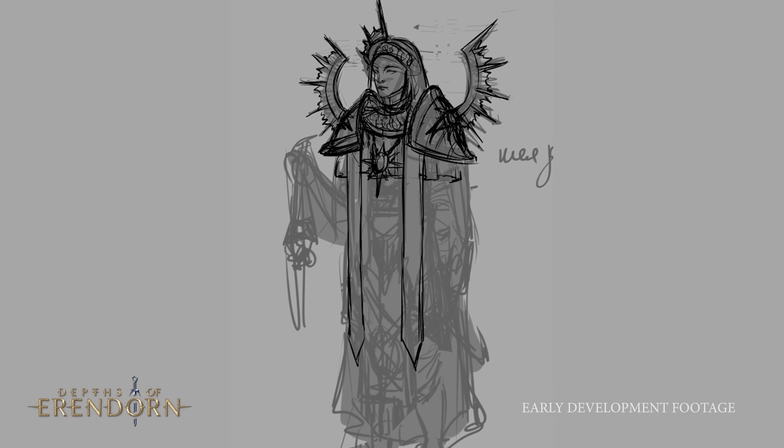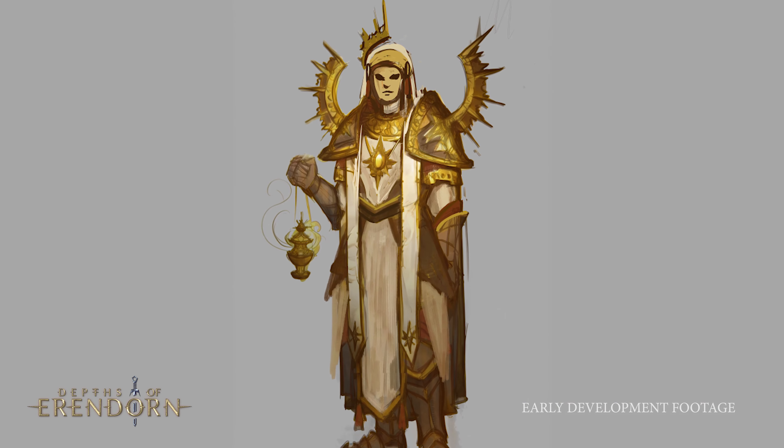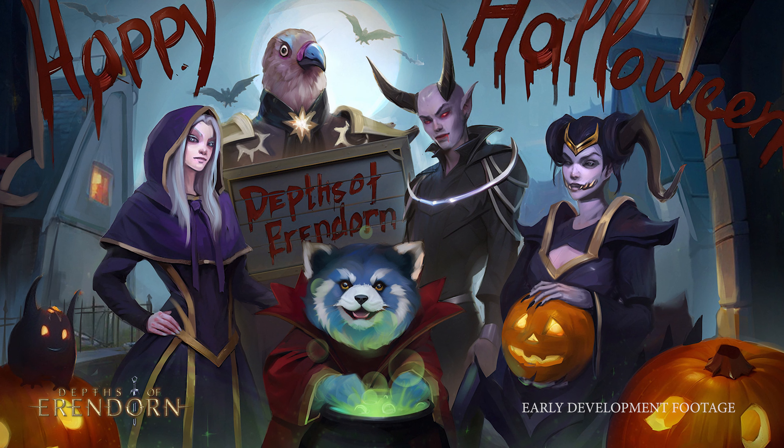Furthermore, they delved into the conceptualization of new armor sets, with a particular focus on crafting a clerical aesthetic characterized by an elegant fusion of gold and whites, creating an aura of purity within the armor. As the month drew to a close, their creative spirit shone brightly in the charming Halloween social post, which went up on the team's social media.